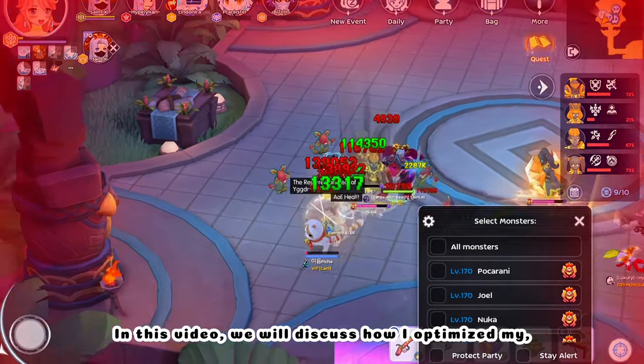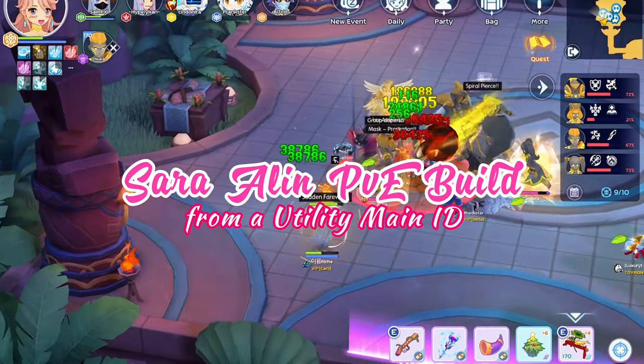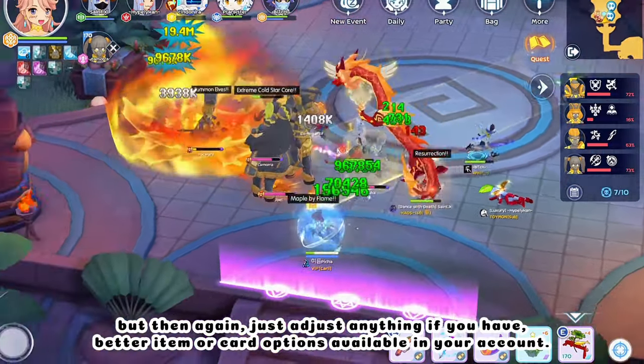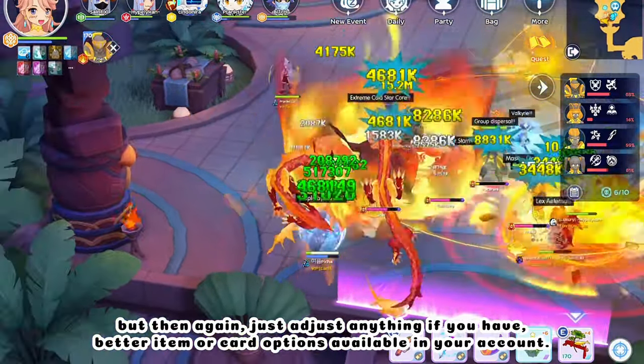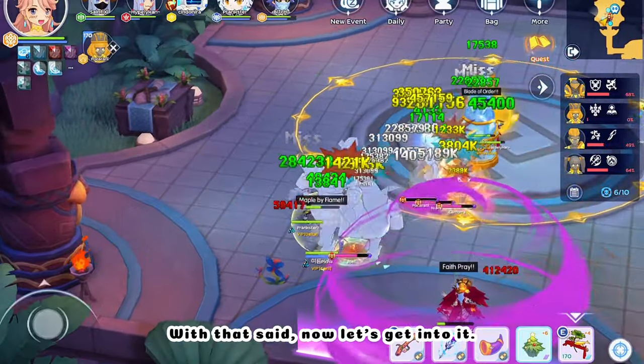Hey guys, Pizza here. In this video, we will discuss how I optimized my Sarah Allen for PvE with Utility Main ID with only minimal equipment setup. Just adjust anything if you have better item or card options available in your account. With that said, let's get into it.